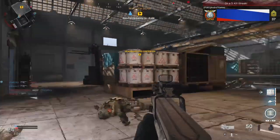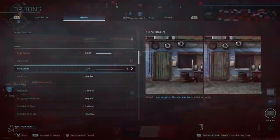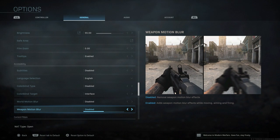I'm going to start with the simple settings first. These are the things that don't necessarily affect aim but are important if you're going to play your best. The first one is film grain — you're going to want to turn that off to complete zero. Film grain tends to actually change the pixelation you see on screen and makes it harder to see targets in some instances. Alongside that, you're going to want to turn off weapon motion blur and world motion blur.